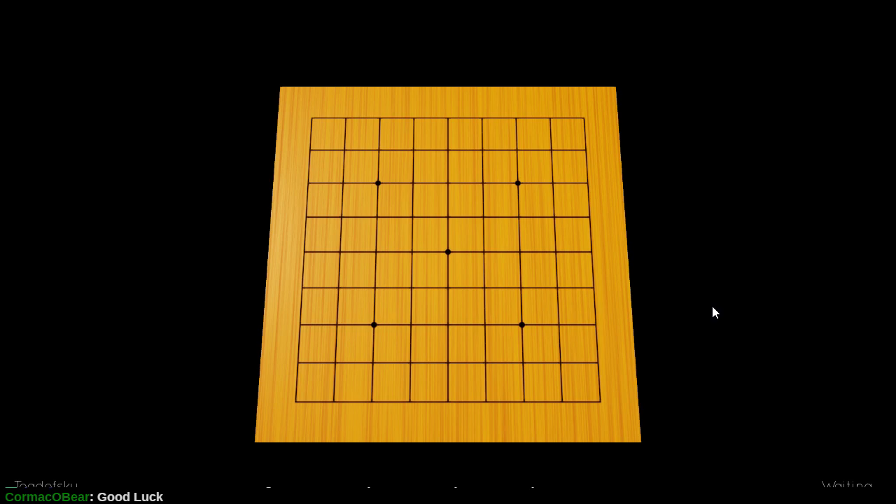The unfortunate downside of this interface is it doesn't show letters and numbers. Just imagine that the top says A through J, skipping the letter I, and then the left side of the board says 1 through 9 going down. That would be the manner in which a Go Kifu, if I'm pronouncing that correctly, would be annotated — you just indicate the column and rank at which a stone is placed.